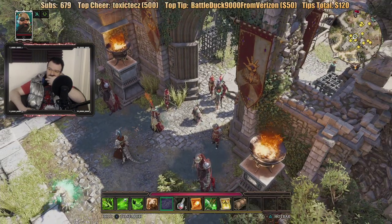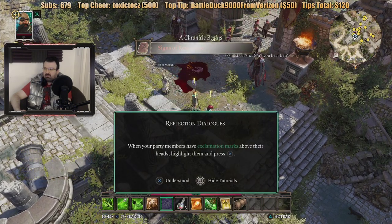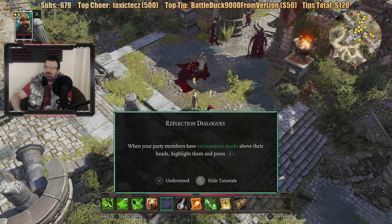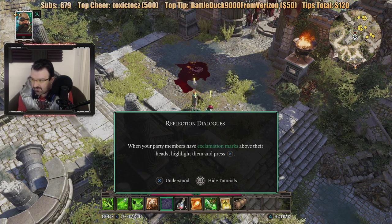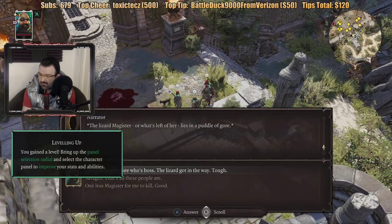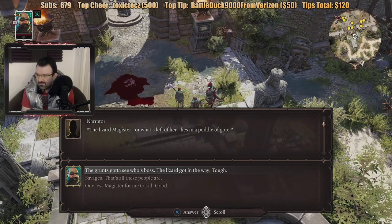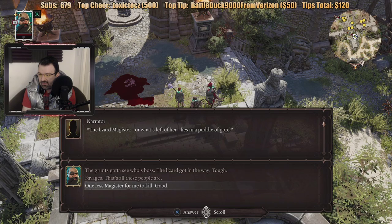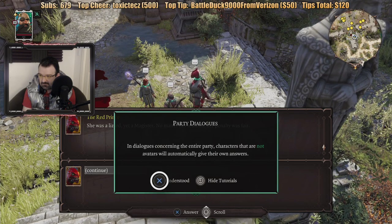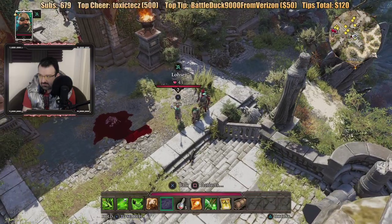I believe we're done here. So she got her tongue cut? What the hell? They killed her — they liquefied her ass. When your partner remembers if exclamation marks above their heads, highlight them and press X — they want to talk. Damn. Jesus. That was fucking brutal. Grunts gotta see who's boss — the lizard got in the way. Savages — that's all these people are. One less magic for me to kill. That's it. Freaking weird.